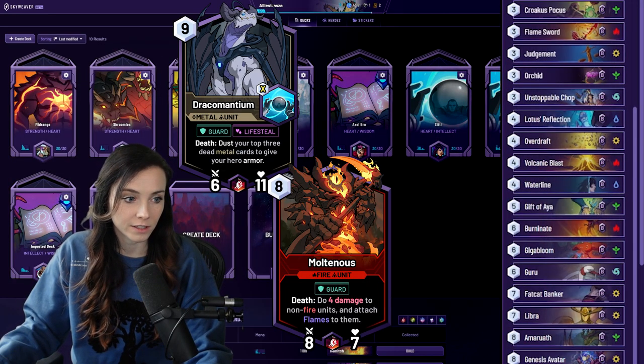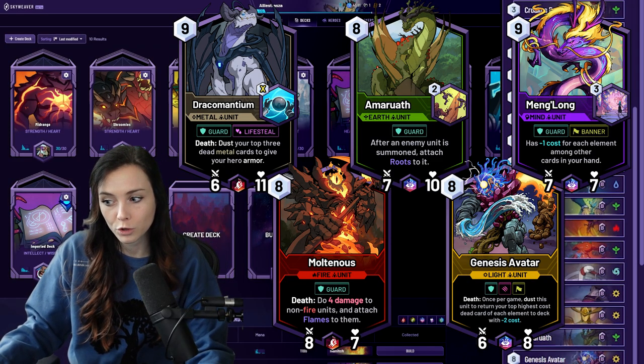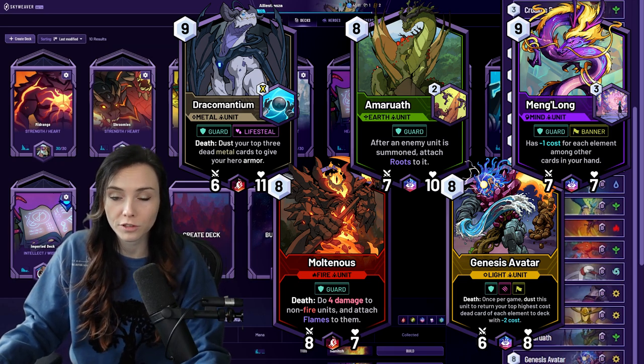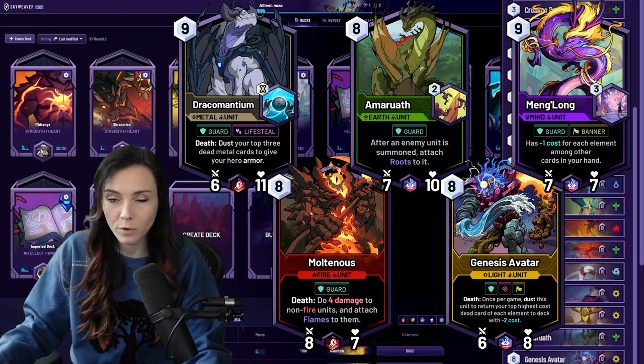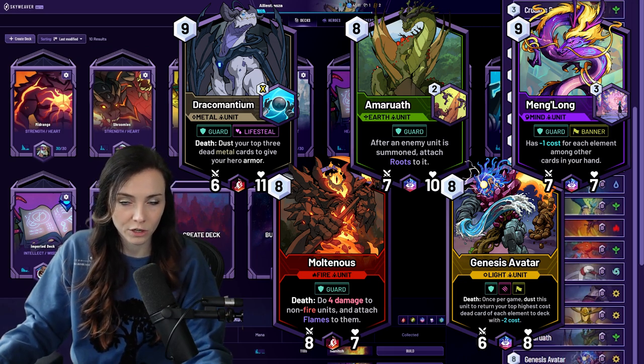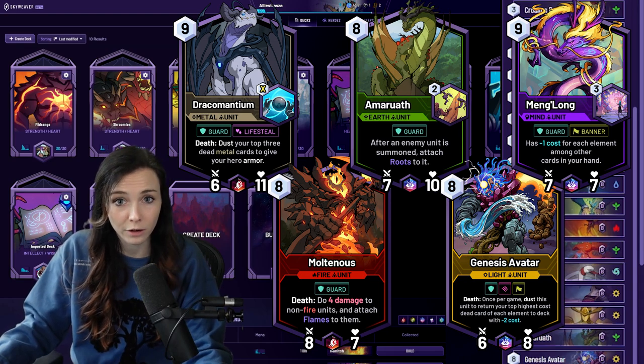Dracomantium, Multaneous, Amaruath, Genesis Avatar, and Meng Long all have guard. You pretty much most of the time have about a 50% chance to pull out a minion with guard from the Aether Whale, which can really be important in keeping you alive. But towards the end of the game, you'll have a better idea of what you're likely to pull, and you can always just look at what's left in your deck.